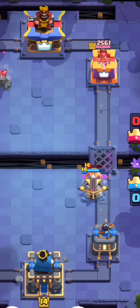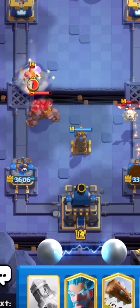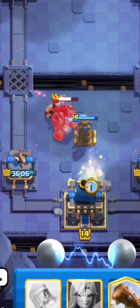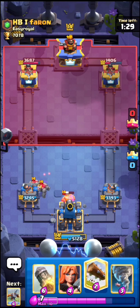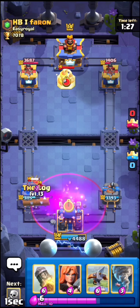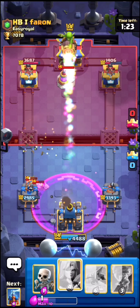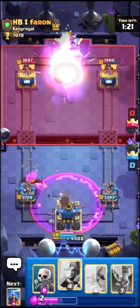Okay so valkyrie is low. Let's go x-bow in the lane just to punish this golem in the back — this might be a really really good x-bow and we might get a ton of damage right here. Looks like we will, so I'm actually gonna ignore the skeleton dragons and just wait for them to connect to my tower.